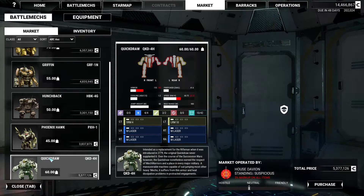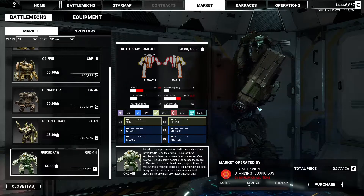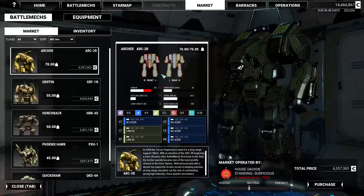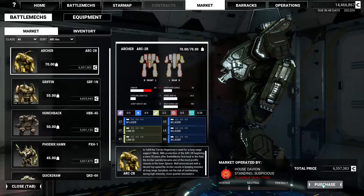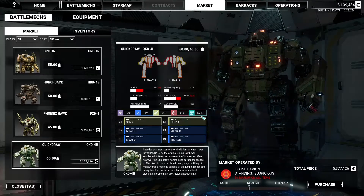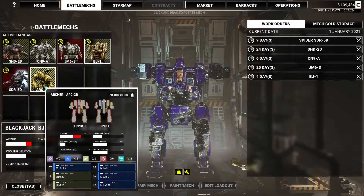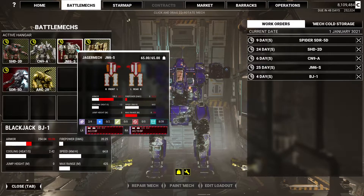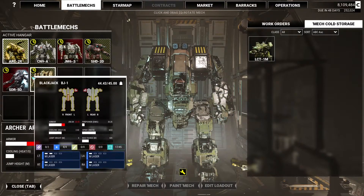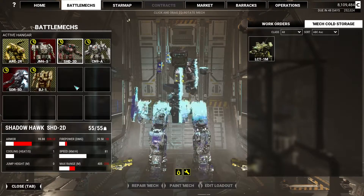Quickdraw isn't bad but it's still not a uniform mech. It seems the older mechs are more uniform in their stylings. It's a 60 tonner. Not bad. I just wish I could see what the slottings were before I buy things. Are you replacing the Blackjack? I think we'll keep the Blackjack on deck just in case I run into that damnable sizing issue again.